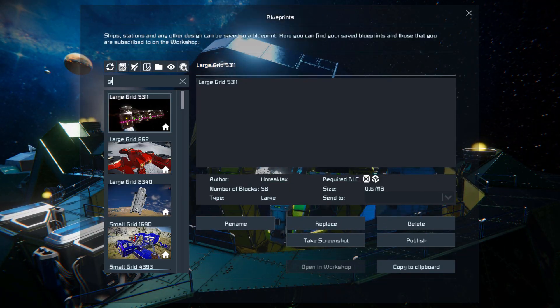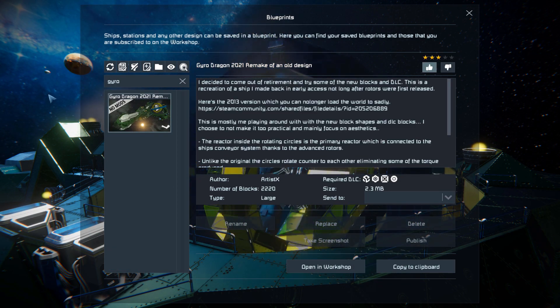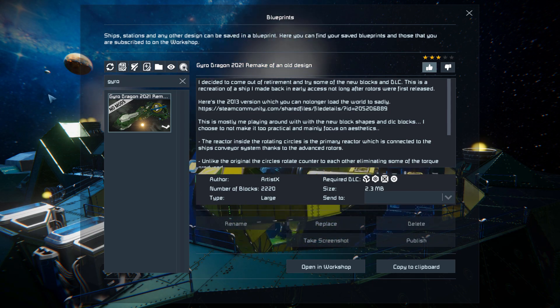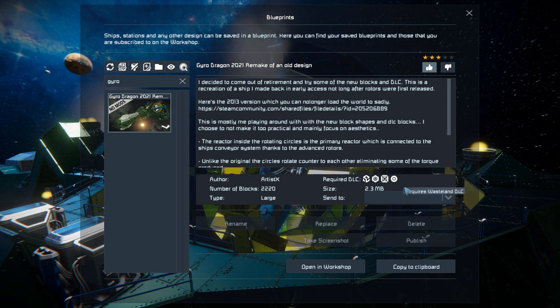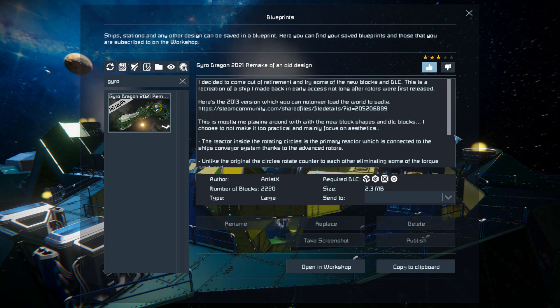Pressing F10 and finding the Gyro Dragon in the spawn menu. This ship is 2,220 large blocks, using the Sparks of the Future decorative block packs number one and two and the Waysen DLC packs. It features no mods, so I'll give this a thumbs up.